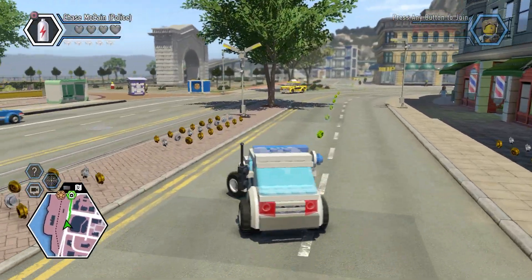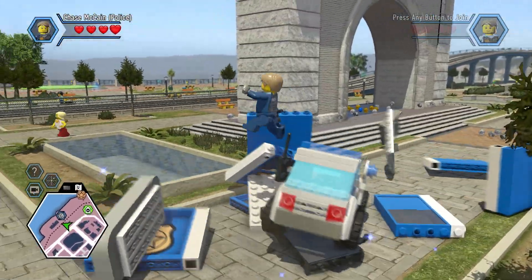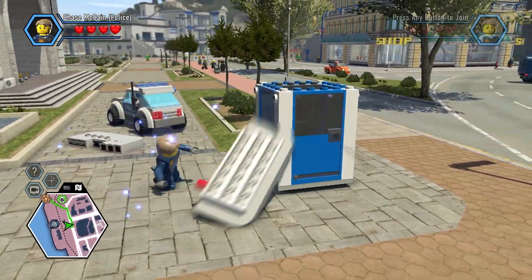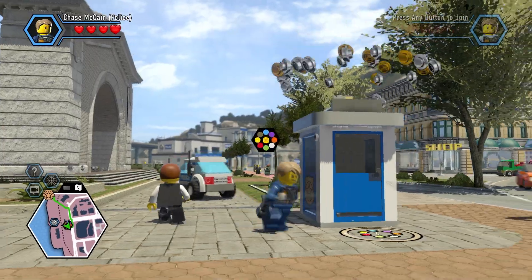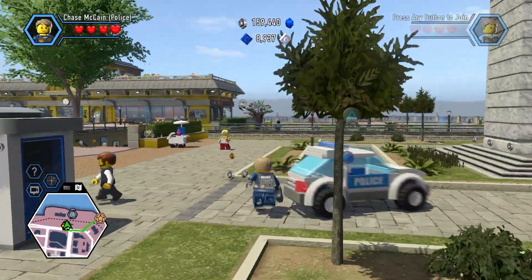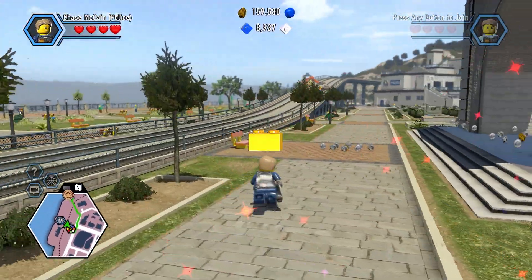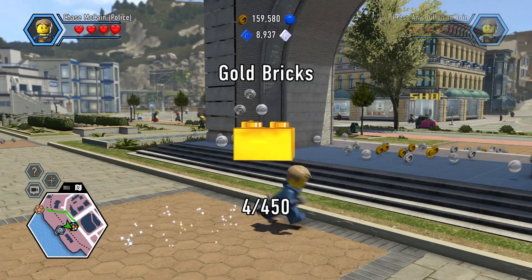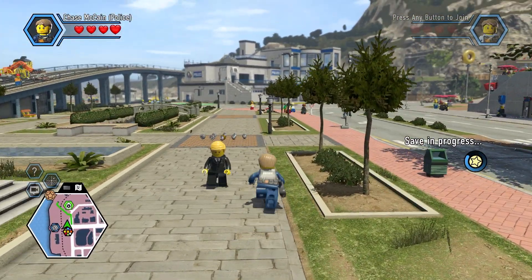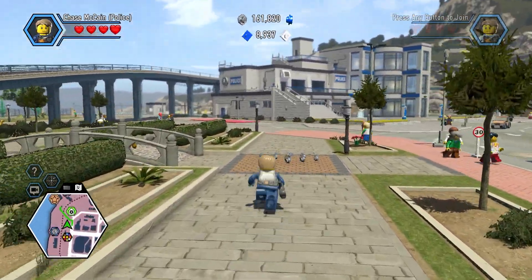We unlocked Free Running. What that is — there's a lot of stuff on top of the buildings in this game. Whenever you're exploring, you can pick up a Free Running token, which will unlock a little time trial where you go through an obstacle course on the building. Within a certain amount of time, passing through these checkpoints, and you'll get rewarded for it. So that's what that is.